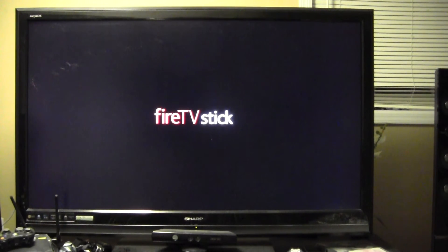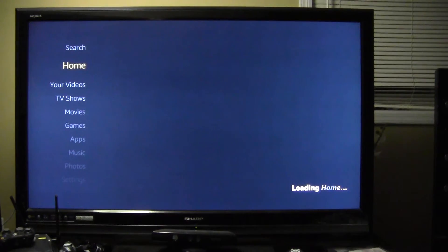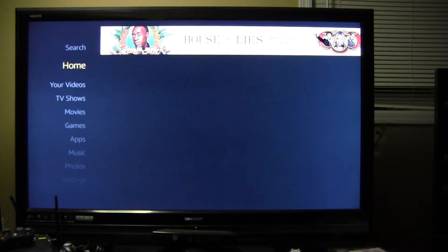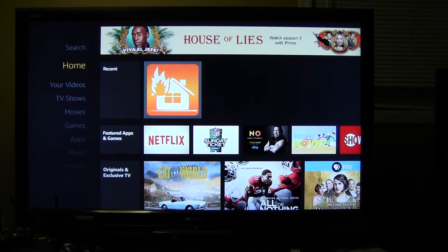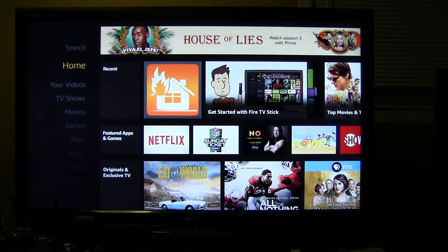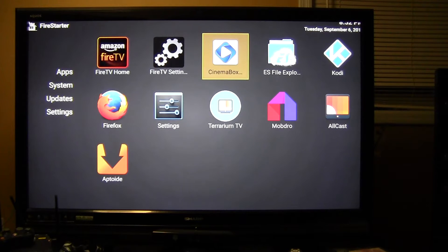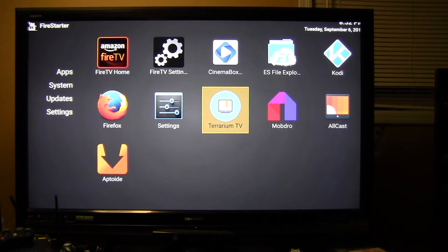We're going to do a quick walkthrough as it powers up — just a quick down and dirty, assuming you're already connected to Wi-Fi. The Fire Starter menu should come up. Bear with me; I'll have more videos for more details as I get questions. So let's let it start up. It's connected to Wi-Fi, it should throw you into the Fire Starter menu. Here's the Fire Starter menu. As I mentioned, CineBox, Cinema Box HD, Terrarium TV, and ModBro all have live TV channels.